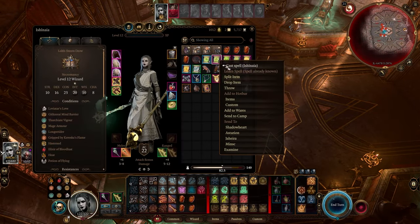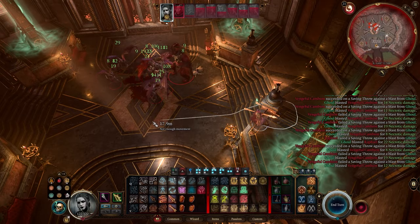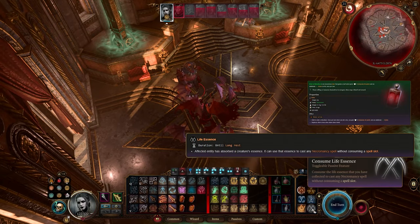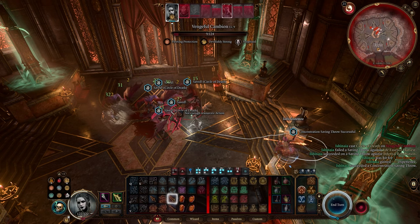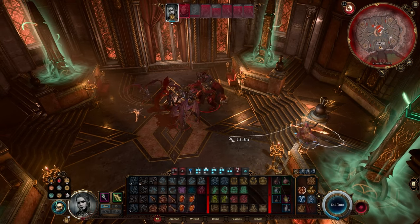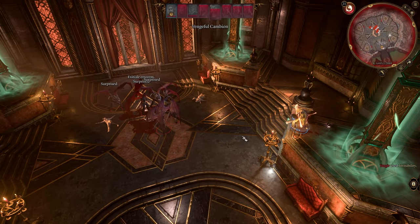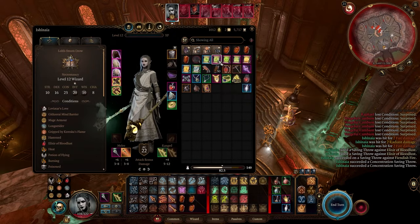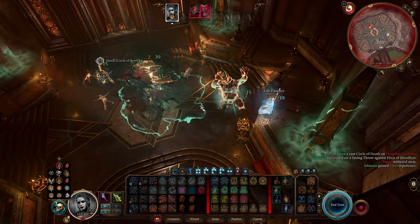Now we use a Circle of Death scroll to deal damage to everyone including our ghouls, which will cause them to explode, dealing additional necrotic damage to everyone around them. Through our kill on Yurgir, we triggered our Bloodlust Elixir and our Life Essence ability, which now allows us to cast another Circle of Death for free. Raphael isn't in a great position but we don't really care about the poison since it doesn't affect our saving throw spells. On our second turn, we use our second and last Circle of Death scroll to finally kill Yurgir and the remaining cambions, which again will trigger both our Bloodlust Elixir and Life Essence ability.